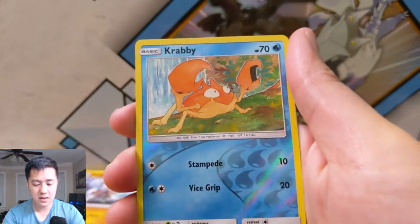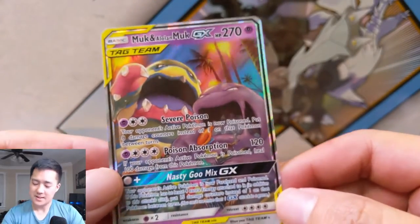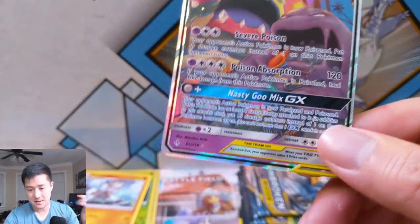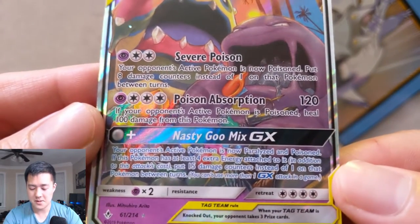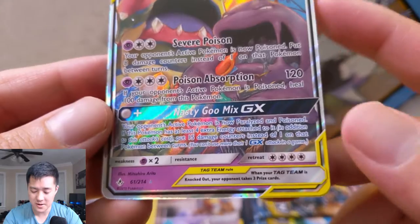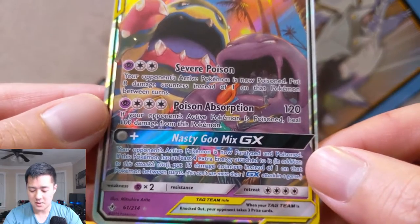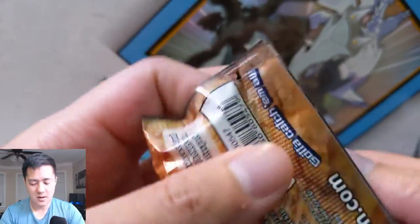Alolan Diglett, Slowpoke taking a bath, Krabby for the reverse — and then oh, okay, there's our Muk. Still one of my favorite cards. You have that Dust Island too to make it even better. Severe Poison — poison for 80 per turn, sounds pretty good. Poison Absorption — if the enemy is poisoned, heal 100. And then Nasty Goo Mix — costs the same as Poison Absorption and your opponent's Pokemon is poisoned and takes 150 damage. That's insane! Why is no one using that card?